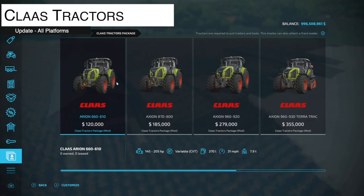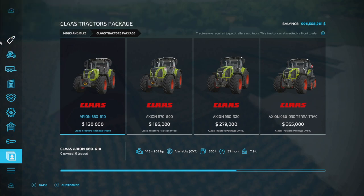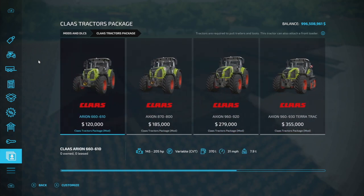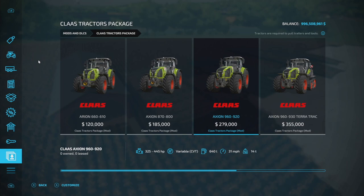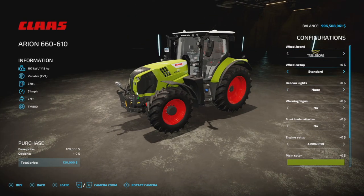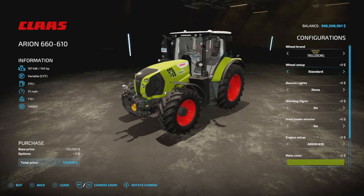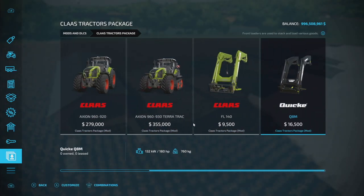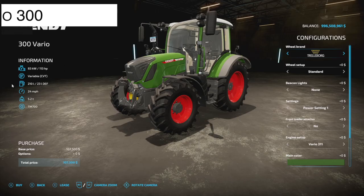Now let's round out our updates for all platforms. The changelog for the Claas tractor pack includes Q8M support, feed adjusted when folded. We've also added Arion 600 warning signs, Axion 900 warning signs, model adaptations for the Arion 600 and 800, license plate positions adjusted, color selections adjusted so the correct color will display at longer distances, and type position design adjusted.